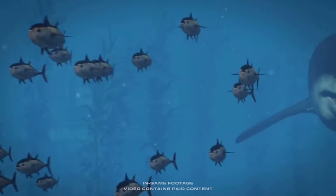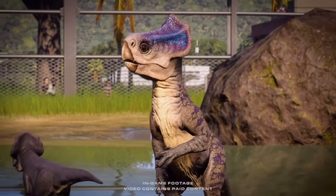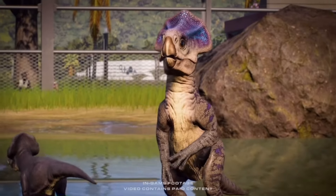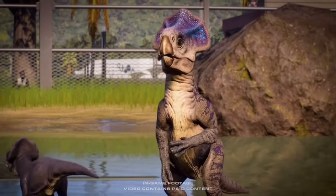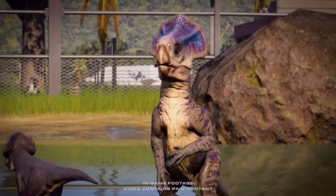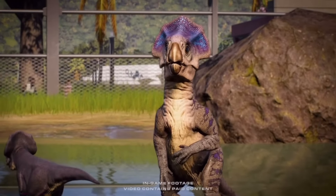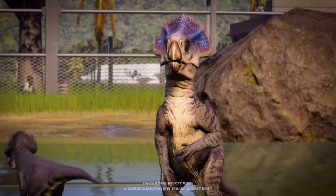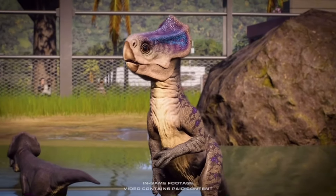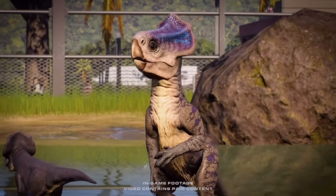The final creature is Microceratus. People have been wanting this creature for two years at this point — it's probably the most requested creature in the entire game and I know plenty of people are ecstatic that they're adding it. Although I think Protoceratops is better and I would have preferred that, I really like what they've shown off with Microceratus so far. It's the perfect mix of cute and ugly and I love the skin with the purple frill — it looks so good.